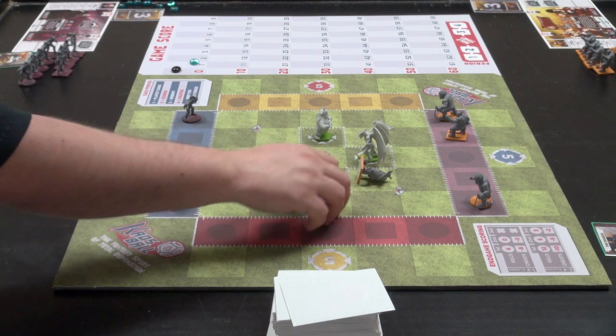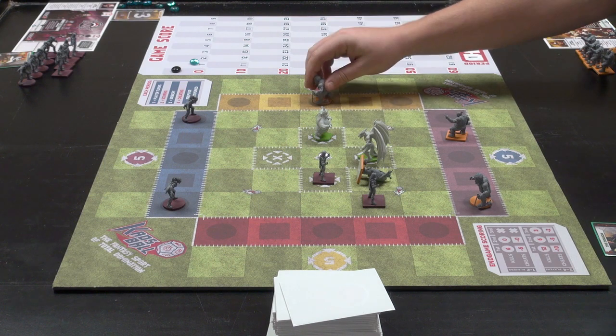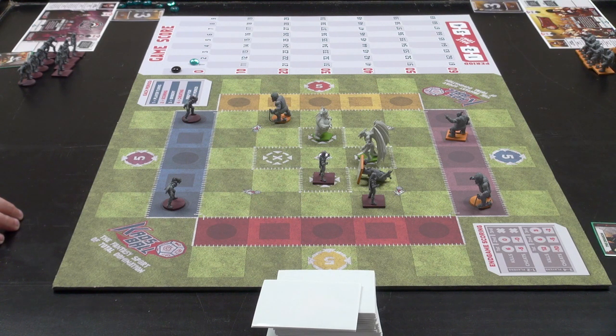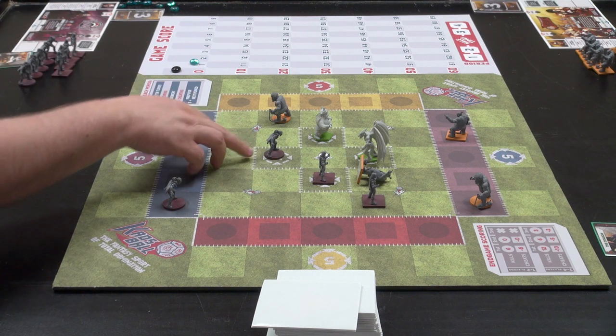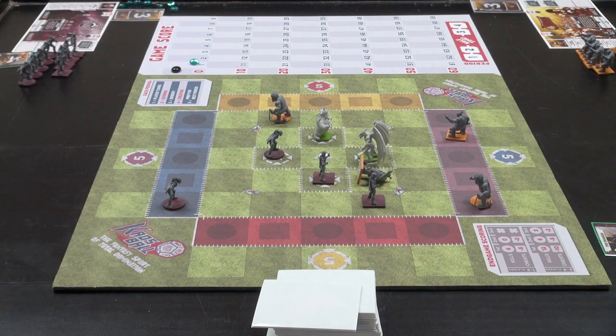I draw a card — I'm down a card until the end of my turn. This guy sprints to five. I'll sprint my ogres with speed training — one, two, three, four, five, six. I don't like that at all. Getting runners into a scoring position is valuable at the period end — right now if the period ended, I would score two points.